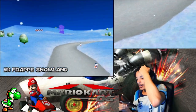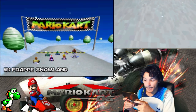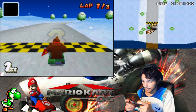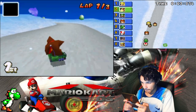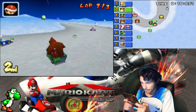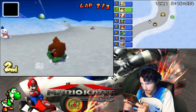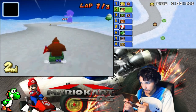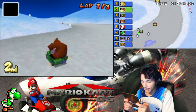Alright, N64 Frappe Snowland. Bowser's probably not here — yeah, Bowser's not there either. Let's go! Oh my god, stop pushing me. Okay, jump! Alright, Peach is going far up — we have to go faster.